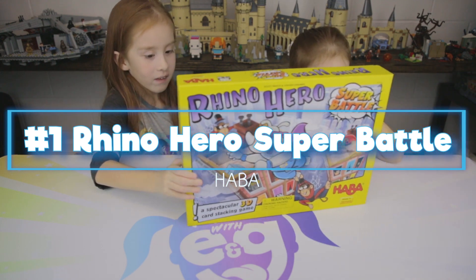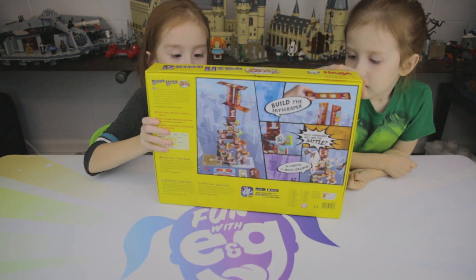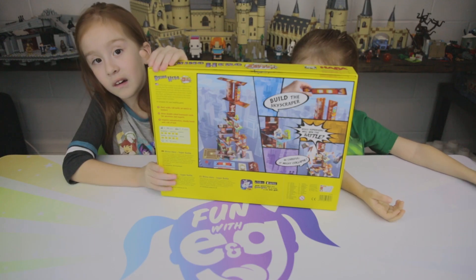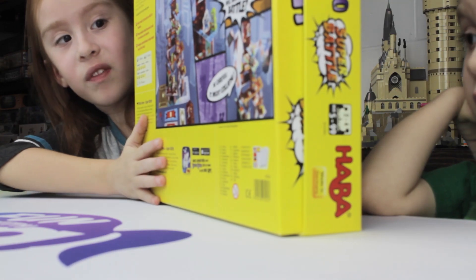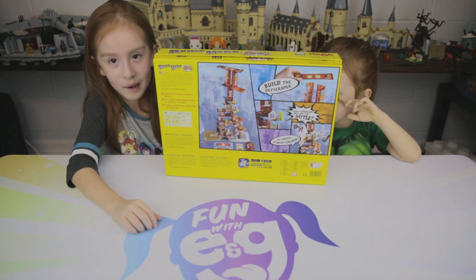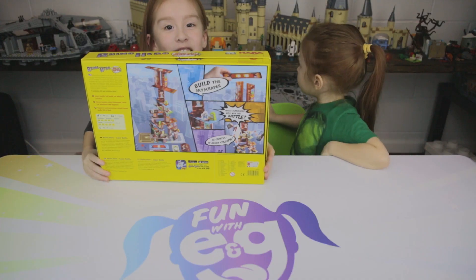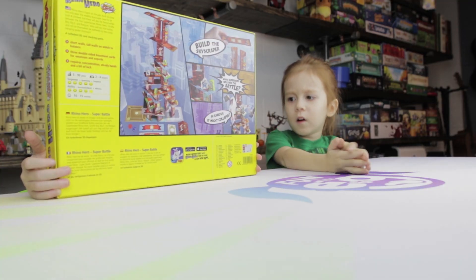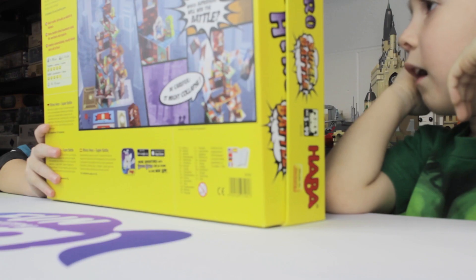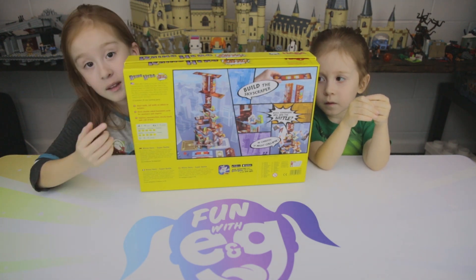Heroes Super Battle! This is a very fun game. What we're doing is building a building and trying to see who knocks it down first. We're stacking up, and it's fun seeing who knocks it down because all kinds of things go on there. How I like it is when we place the characters — if we're on the same level, we do a super battle. There's also Spider Monkeys! If it has a Spider Monkey mark on it, we've got to place a Spider Monkey. Cards tell us what to place.